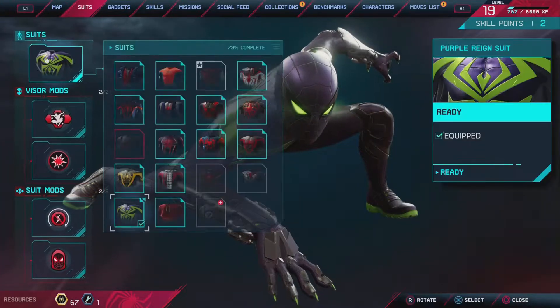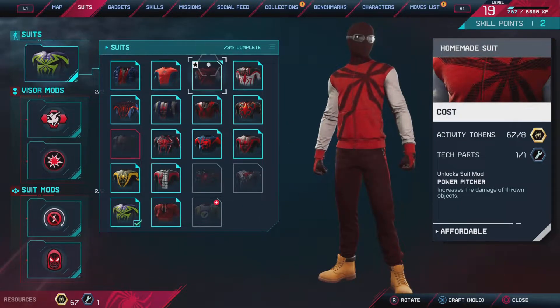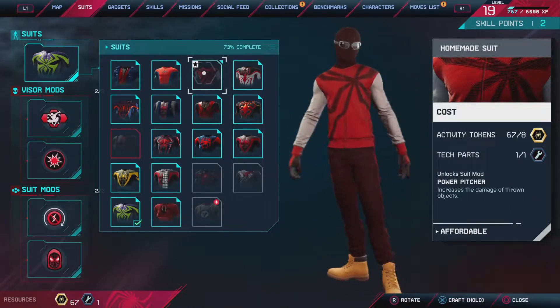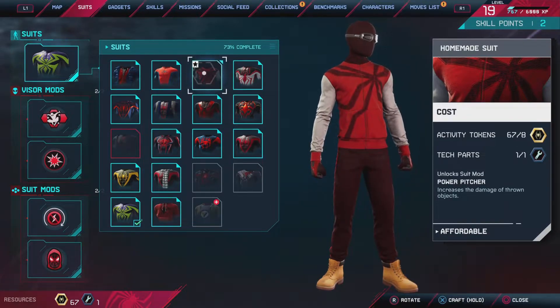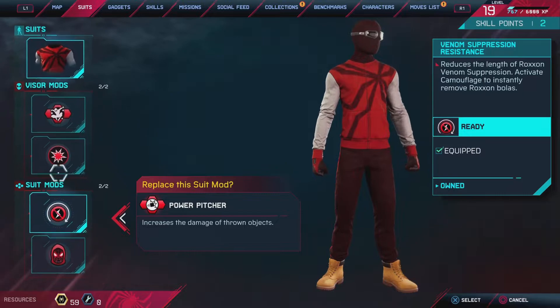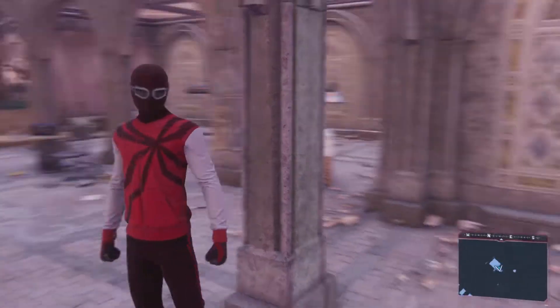I opened this underground cache and it gave me one tech part. Now going to Suits — see this white star? That means you can purchase it. I have 67 activity tokens but you only need eight, and I have one tech part. For PlayStation players, hold X to craft it, then you can set your visor mods and other modifications.